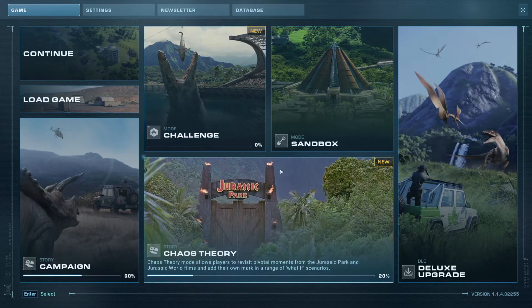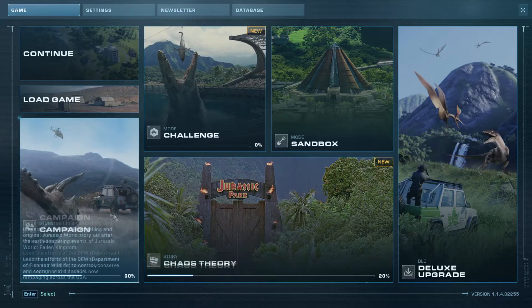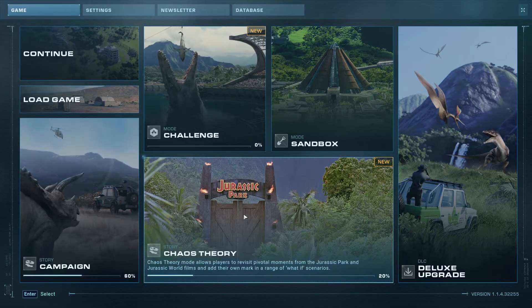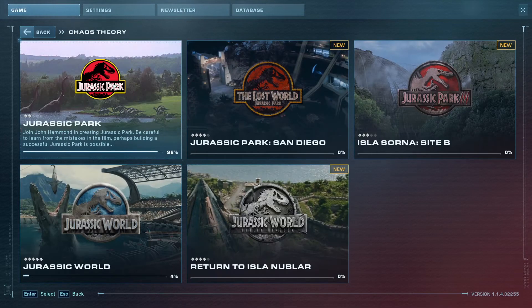I started off the game, went to Chaos 3, and also did a little bit of the campaign, but I noticed I wasn't getting the aviary pretty quickly — I just wasn't seeing it. So I figured other people are looking for this too. I started the game off at Jurassic Park, the original.